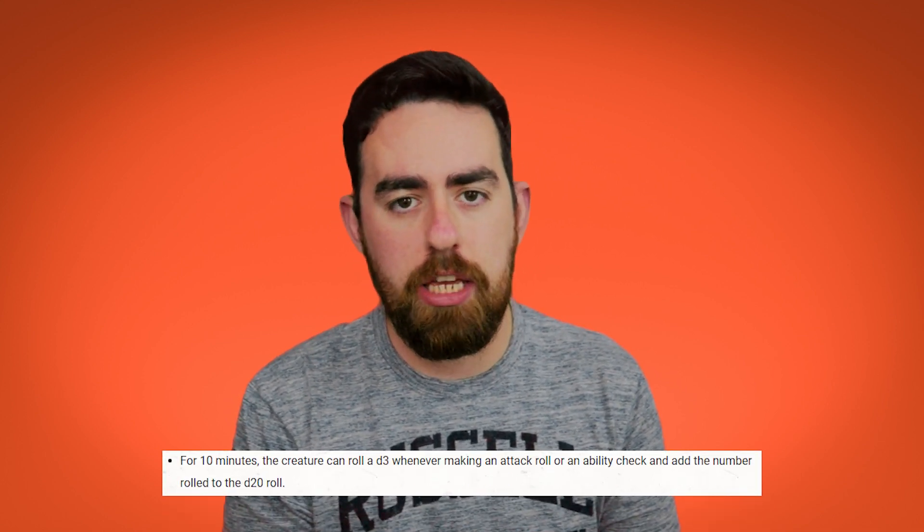At level 6 you gain Bolstering Magic. You can use an action to touch a creature and give them one of two benefits. The first is that for 10 minutes the creature can roll a d3 and add that number to their ability checks and attack rolls. The second is that the creature can roll a d3 and regain a number of spell slots equal to the number rolled. Once a creature receives this benefit they can't receive it again until a long rest. You can take this action a number of times equal to your proficiency bonus, regaining all uses after a long rest.